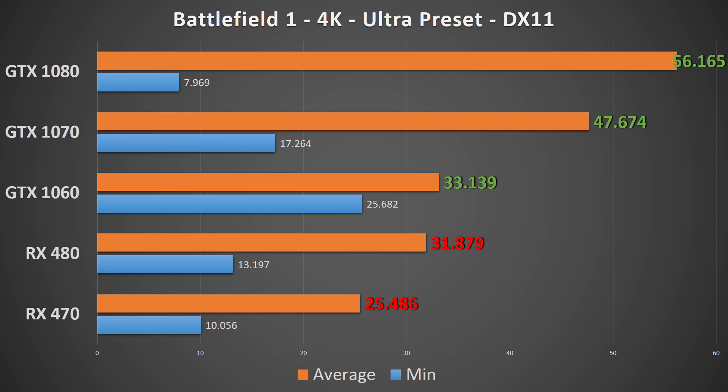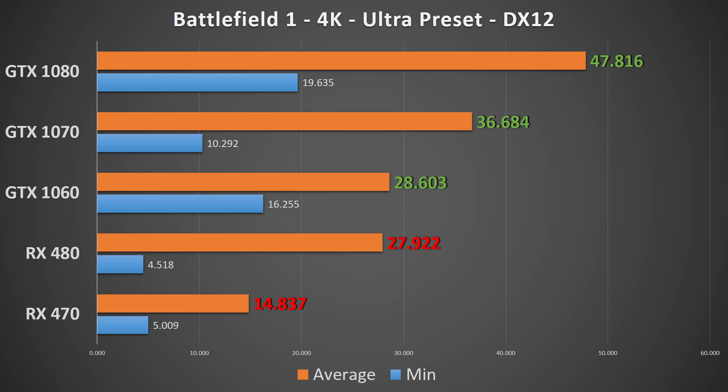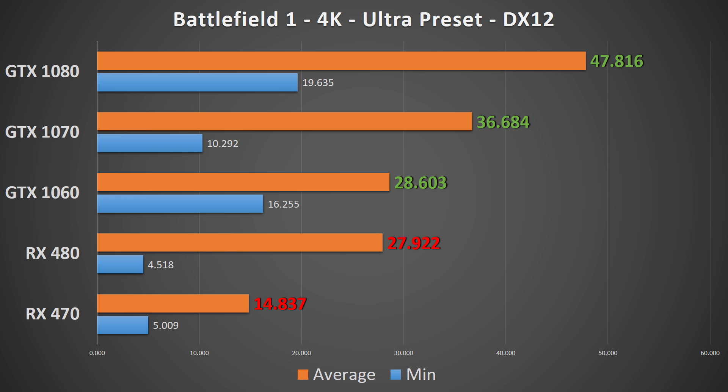Moving on to 4K DirectX 11, the RX 470 was roughly playable at a 25 FPS average. The 1060 is still above the 480 with a 2 FPS advantage; however, the 1080 wasn't even able to manage a 60 FPS average at this resolution. DirectX 12 at 4K pushed the RX 470 to completely unplayable with an average FPS of 14, an 11 FPS loss. The 480 drops 4 FPS to a sub-30 FPS average, as does the 1060 which retains a half FPS advantage. The 1070 lost 11 FPS and the 1080 lost 9.